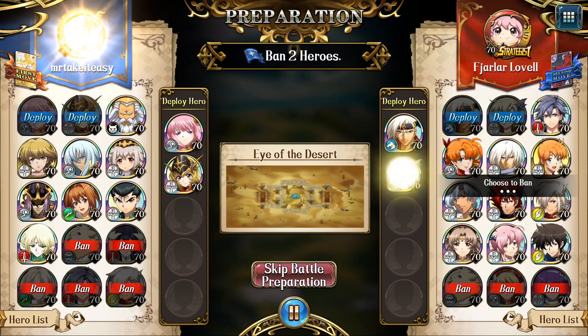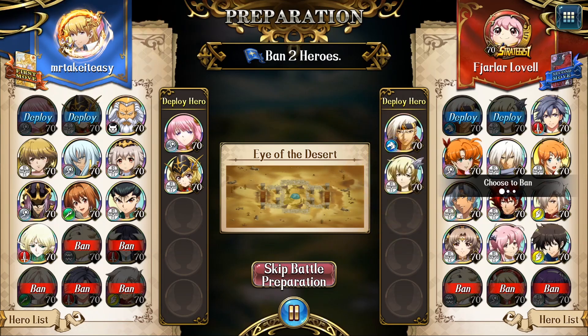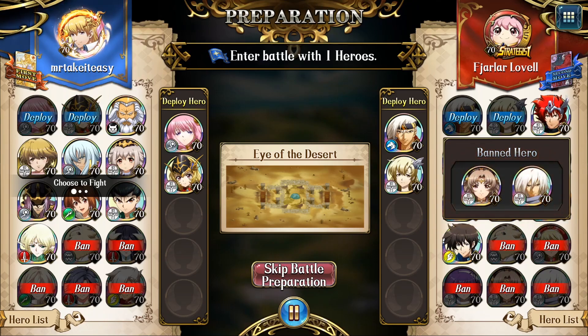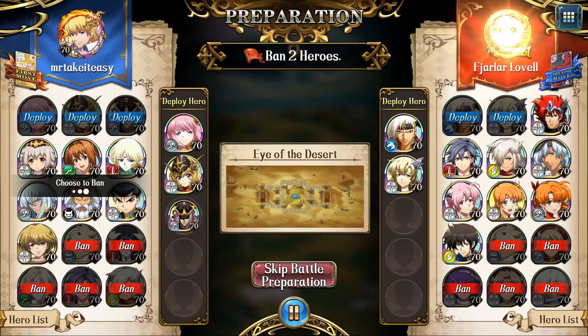I really have to say I appreciate Mr. Take It Easy's box. Sure it has a lot of meta characters, but it also has Albedo, it has Emilia, it has Clotaire. Always fun to play against a variety of boxes, and he actually second picks Emilia here.